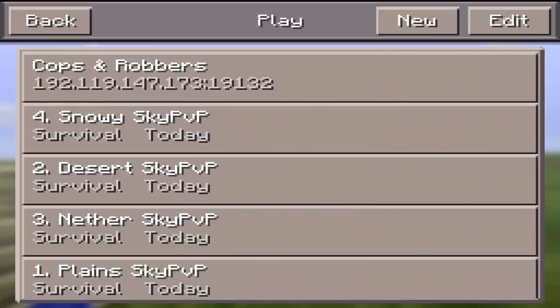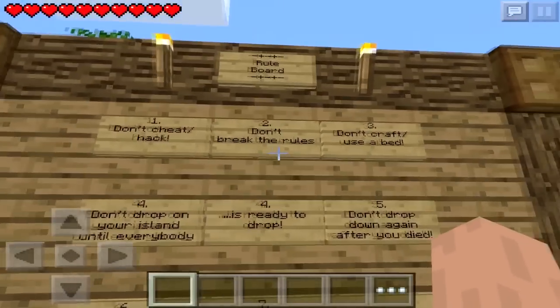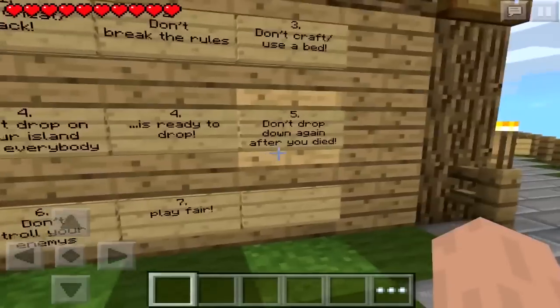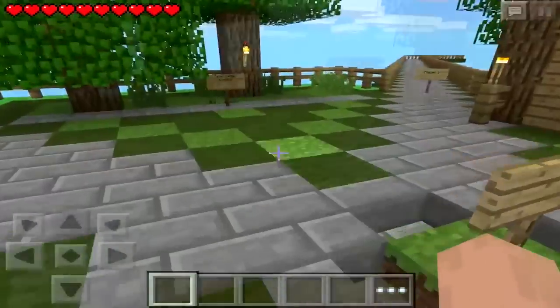We're just going to stick to the good old Plains today because I like this look the best. The rules are: don't cheat or hack, don't break the rules, don't craft or use a bed, don't drop on your island until everybody's ready, don't drop it down again after you've died, don't troll, and play fair.